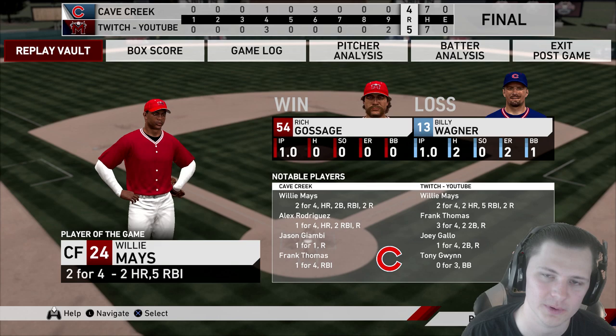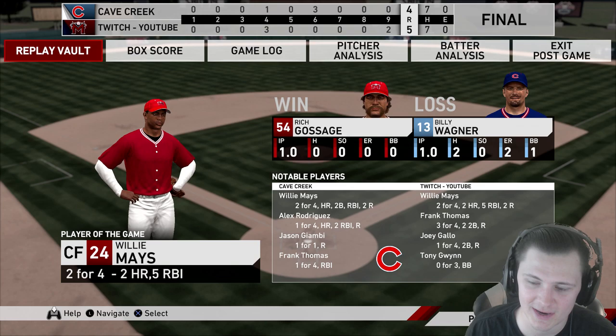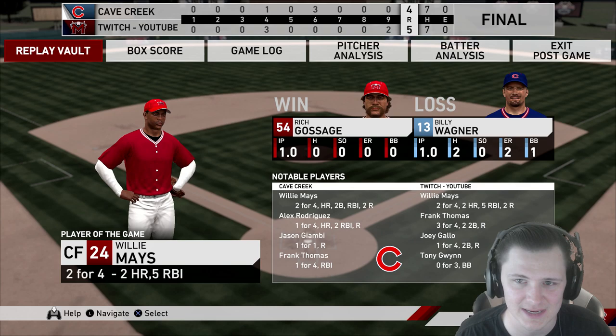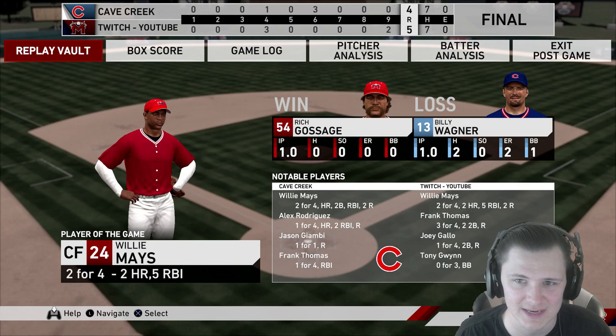Willie Mays is the player of the game — he accounted for every single run that scored: two for four, two home runs, five RBIs. We only scored five runs. Frank Thomas was three for four with two doubles. Joey Gallo one for four with a double. Tony Gwynn 0 for three with a walk. At the end of the day, I think Kenley Jansen is an end-game closer. I made some stupid mistakes, left pitches over the plate, and gave up a home run — but honestly that was just a good hit from our opponent. He gave up three runs then held them silent for the next two innings. I highly recommend picking him up — Kenley Jansen is always going to be in my bullpen. Thanks for watching!